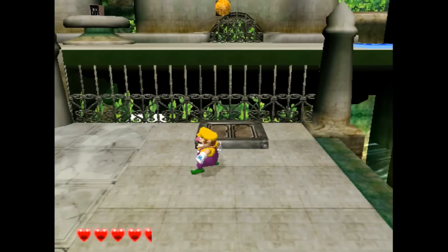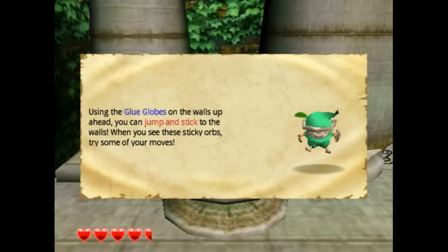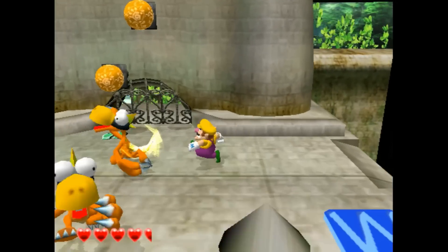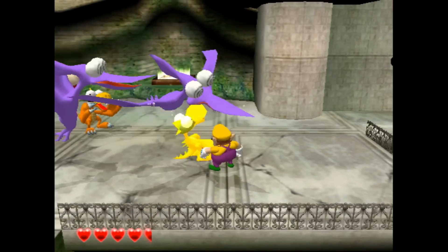The tip says: using the glue globes on the walls up ahead, you can jump and stick to the walls. When you see these sticky orbs, try some of your moves. When jumping to a glue globe, check your footing, mark your goal, and then jump. It takes practice, so don't get frustrated. Well, I will not promise anything, but I'll try — and it's not always that easy.